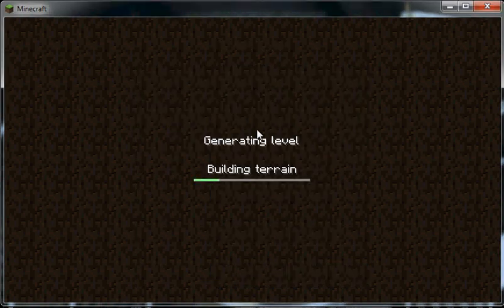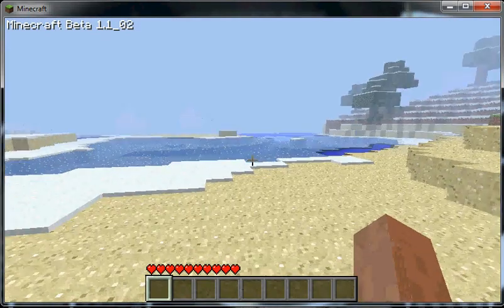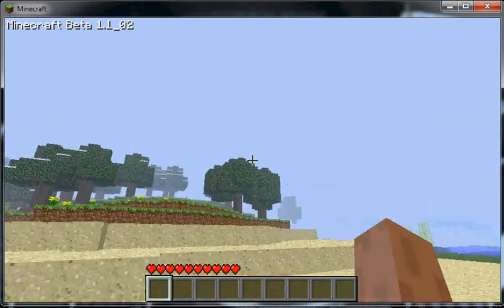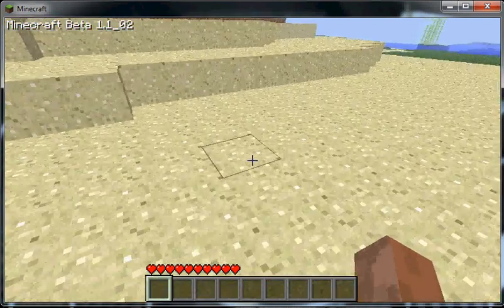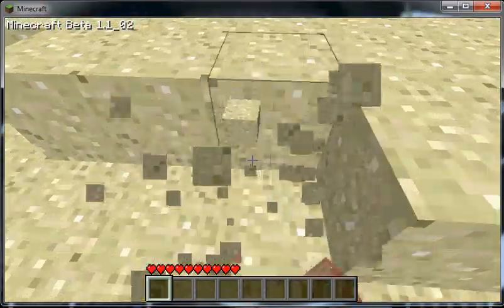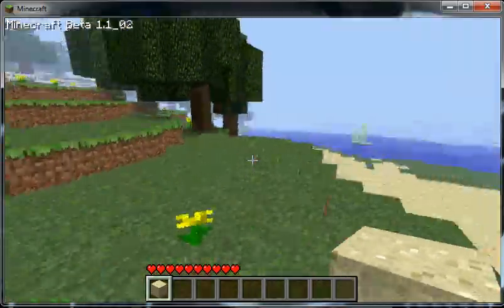Pick a random world and build your terrain — well, it does it for you, not you build it. Alright, here we go. What have we got? Random world. Alright, so anyway, we've got some sand, we've got dirt, flowers, and wood.